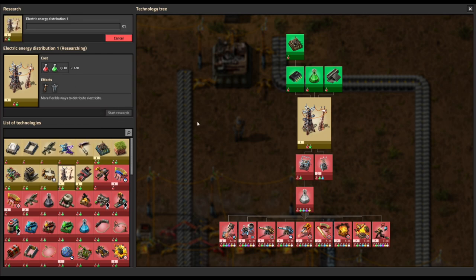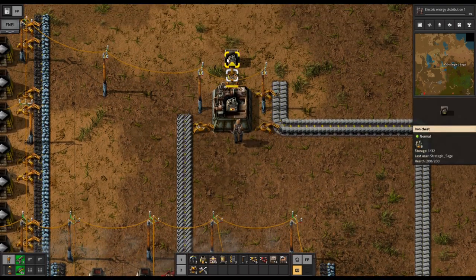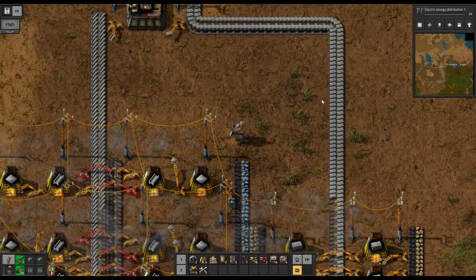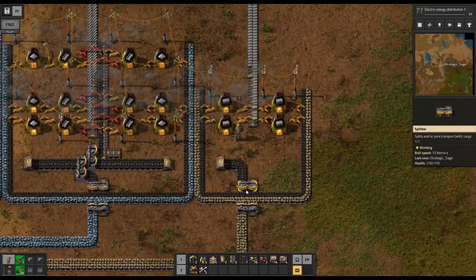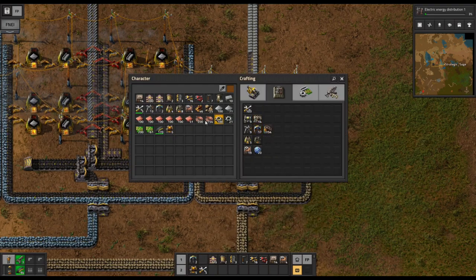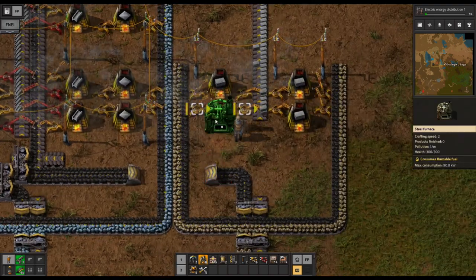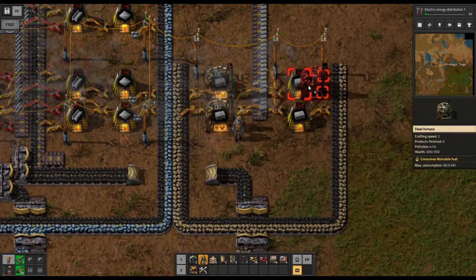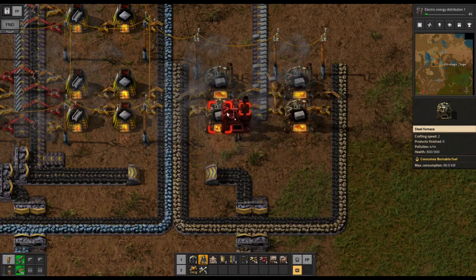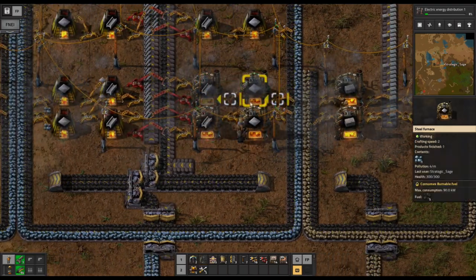We'll go ahead and get both of them built — and of course they both also require steel. Let's grab some of our steel furnaces while this research takes some time. The nice thing about steel furnaces is we'll just plop them down directly on top of the old ones, and they'll inherit whatever the other furnace was doing. They're the same size — 2x2 — so it's a very quick task of simply getting them to work.